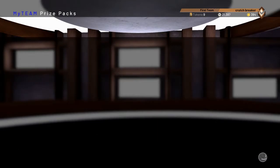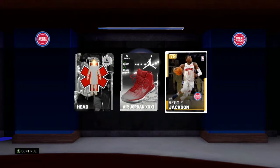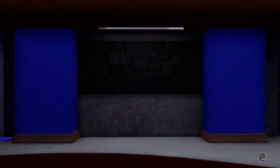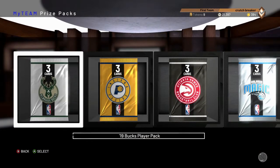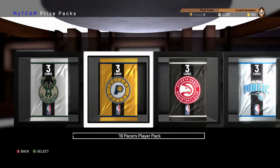Let's go with the Detroit pack. Looking for obviously Blake Griffin or Andre Drummond from this. We get neither — we get a Reggie Jackson though. He was injured a lot of last season unfortunately, but I think he'll have a good year this year playing a full season with Blake Griffin. Almost opened the Atlanta pack for a second there.